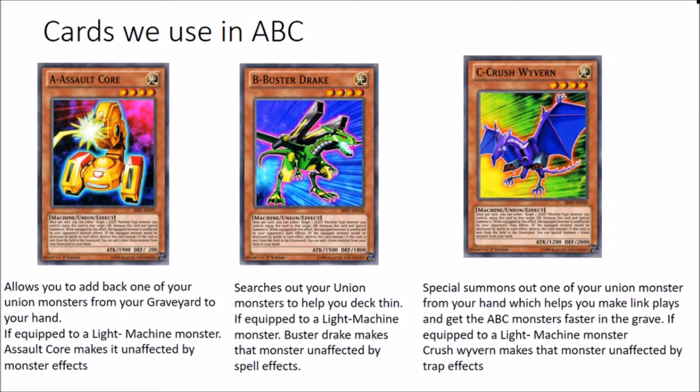Buster Drake searches your ABC monsters from the deck, which is really nice. And if he's equipped to a light machine monster, he makes it unaffected by spell effects. And of course if you can see on the screen, their colours basically correspond to what they do in terms of protecting. Crush Wyvern - if he's sent to the graveyard you get to special summon an ABC monster from your hand. Very potent and really good because you're able to make a lot of cool link plays.